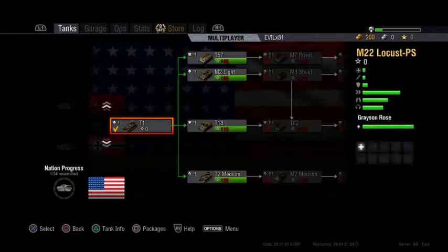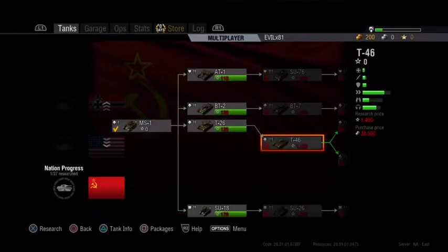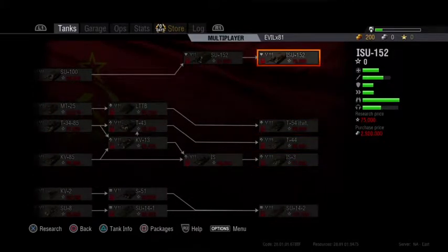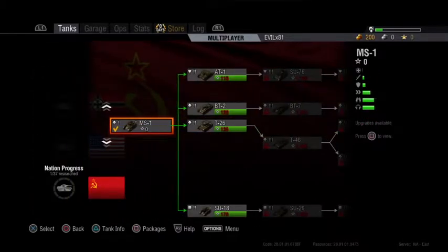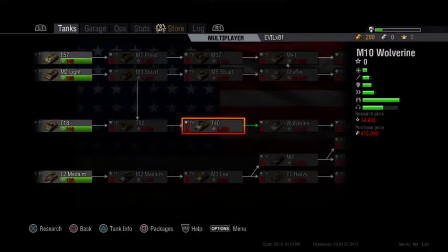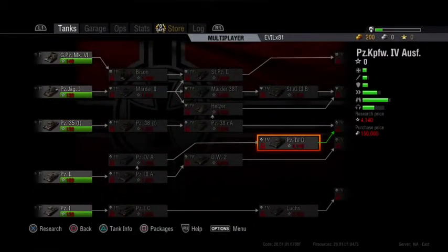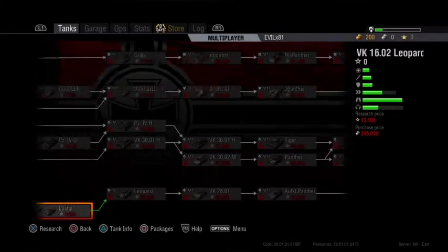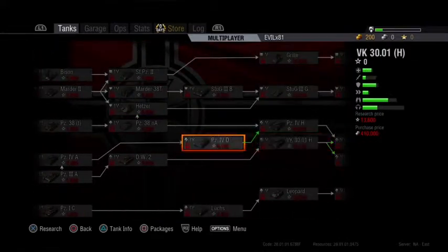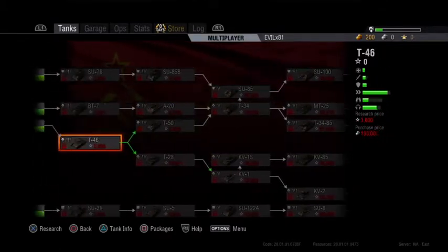In the open beta right now there's only three nations to mess around with: America, German, and Soviet Union. The trees don't look like they're completed at all — there is no tier 10, it goes up to tier 8 on all nations that are available. And it looks like there are some splits in the tree that are missing as well. The German line looks pretty shabby — there's a lot more tanks that should be there in the middle. There are no other premiums to choose from right now.